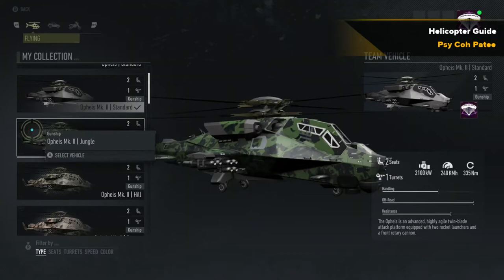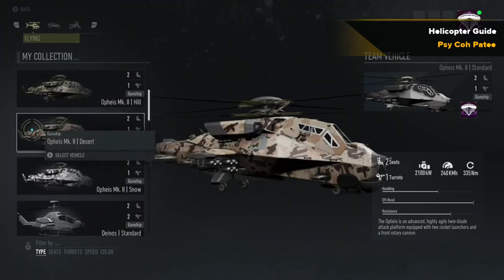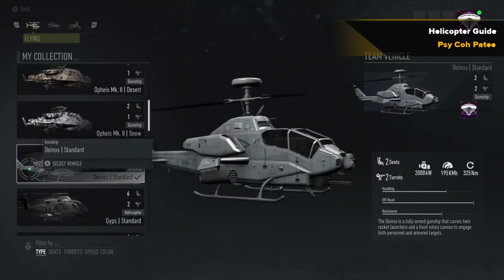The Mark 2, as you can see, has missiles on the winglets rather than rockets. The missiles are good for anti-vehicle use and can also be used against infantry and ground personnel. There are several different camouflage versions of the Mark 2. The Mark 1 has only the standard version — very strong, very cool helicopter. Very large.